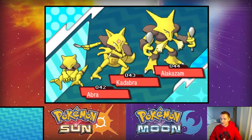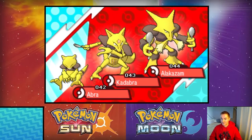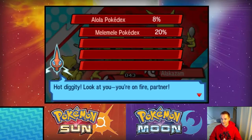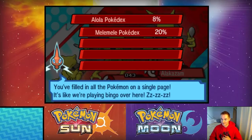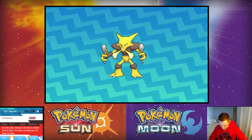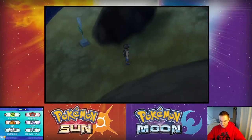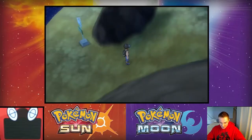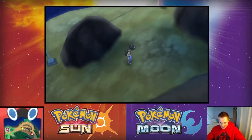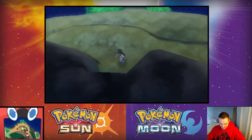Got his data added to the Pokedex — very cool. Alakazam's brain cells continue to increase in number until death; the older the Alakazam, the larger its head. Good to know, didn't know that. We've successfully traded that Kadabra and no longer need to worry about trying to get that bad boy evolved.